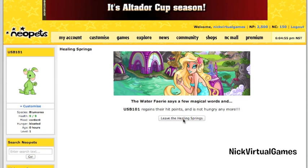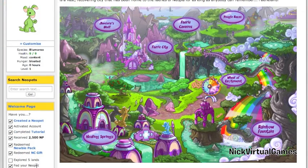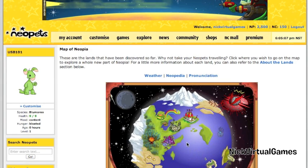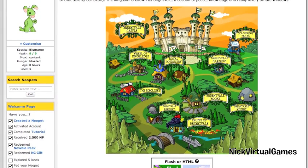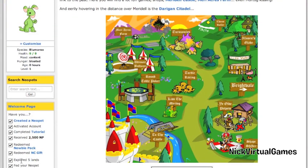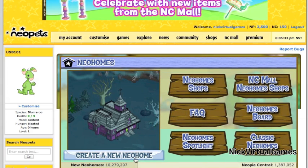Faerieland — they have a Healing Springs. Let's quickly show you: heal my pets, regains hit points, is not hungry anymore! So I don't have to feed him. Two more lands to go. Lastly let's go to Meridell — and there we go, we've explored five lands. Now let's go create a Neo Home.